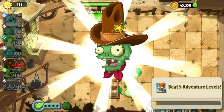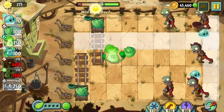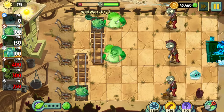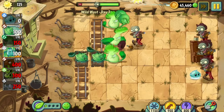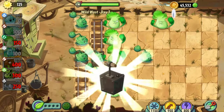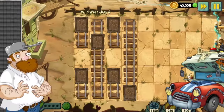Day two was fairly easy, so we can move on to day three. Day three is the arrival of the Pianist Zombie. Generally, while we have a good setup going, he isn't too big of a problem. It is dangerous because our Bonk Choys can have issues taking him out before they get rolled over, but an Iceberg Lettuce can usually take care of that. The biggest problem is when he makes zombies switch into a lane without a lawnmower.